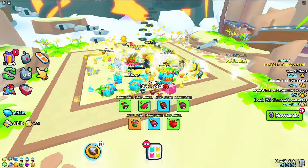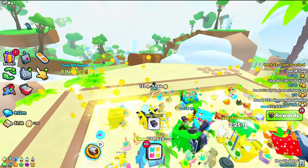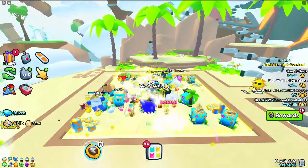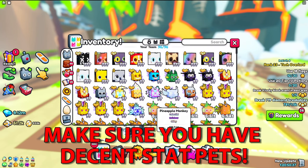So here we go. We are now in the last area. If you haven't unlocked this, make sure you do — it's pretty much the best area of whatever you've unlocked. But the absolute best area is going to be the Volcano Island right here. Make sure you get good enough stat pets because that's going to help you a ton.